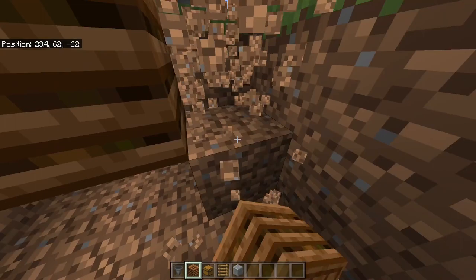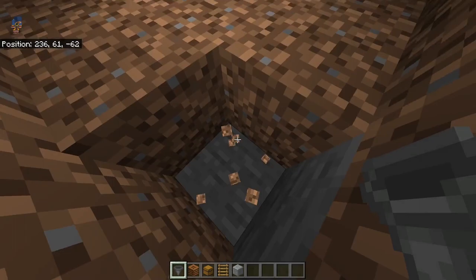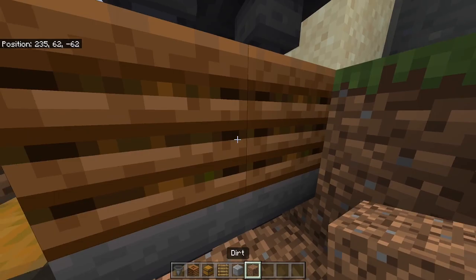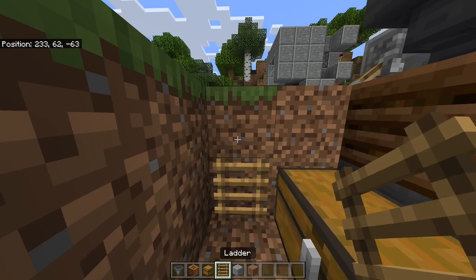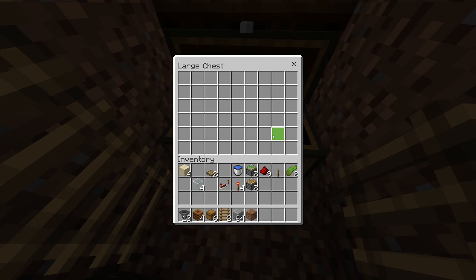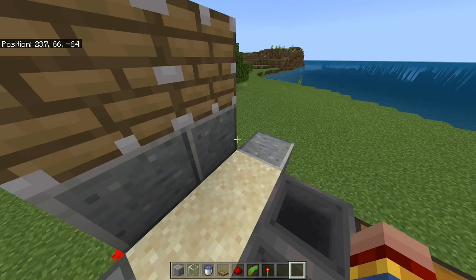Then dig out some blocks right here. Place a double chest in front like this and place four hoppers behind. If you can't reach the one at the back, just dig out one block and place the hoppers right there — now underneath each composter there should be one hopper. Fill in all the blocks you destroyed, and if you want, dig out these blocks and place two ladders so you can easily access this collection chest. To finish off the storage system, dig out the two spare blocks and replace them with one hopper that links towards the double chest.